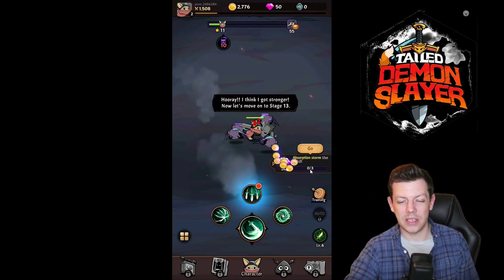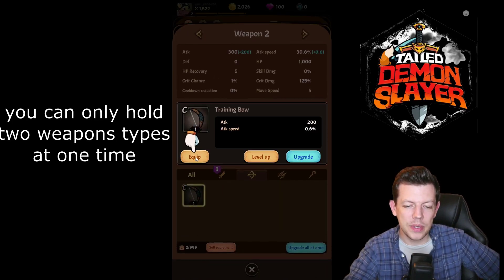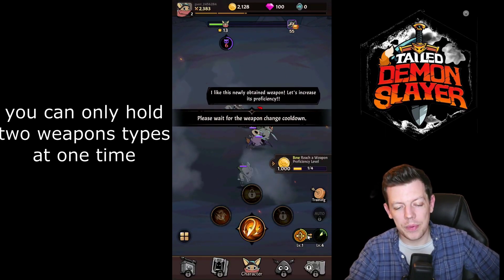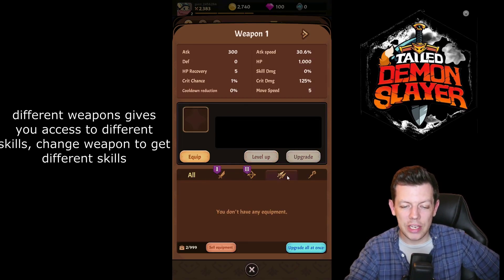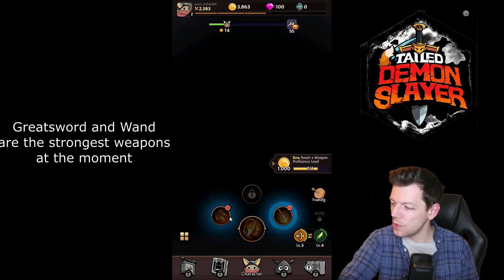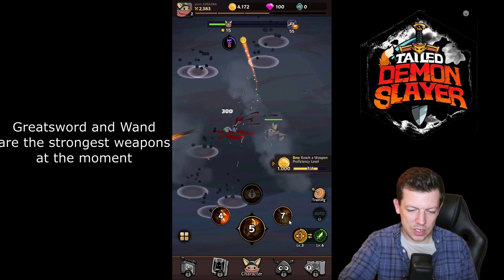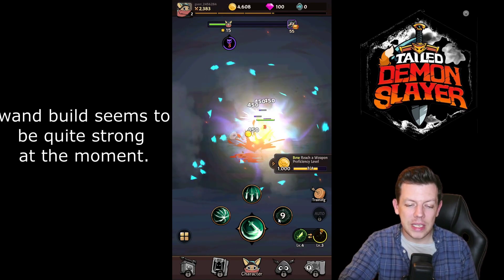You want to get to character level 16 as soon as possible because that unlocks all the skill trees. You can equip the next weapon manually or use auto-equip. You can hold two weapon styles at one time — your choice between sword, range, dagger, and mage. The two most popular at the moment tend to be sword and wand. The mage build especially seems quite strong for beginning and mid-tier.